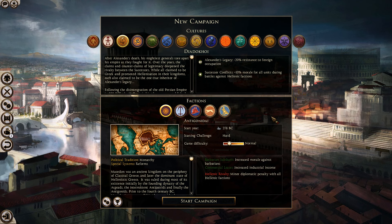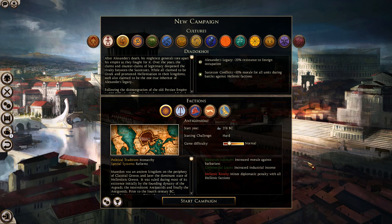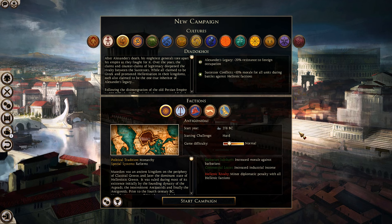Moving on to Macedon-specific buffs and debuffs: you have the Barbarian Subduas buff, which increases morale against barbarians, and the Commercial Leases buff, which increases industrial income. You also have the Hellenic Rivalry debuff, which applies a minor diplomatic penalty with all Hellenic factions. You won't really notice it too much until harder difficulties, but it's not a massive debuff, and you'll be fighting most Hellenic factions anyway as you recreate the Alexandrian Macedonian empire — which is what everyone wants to do when playing Macedon.